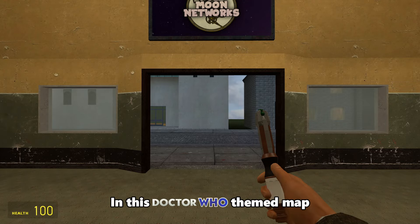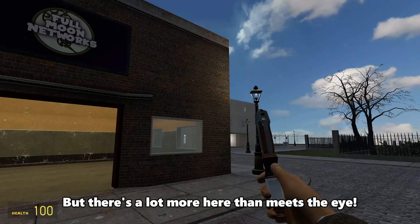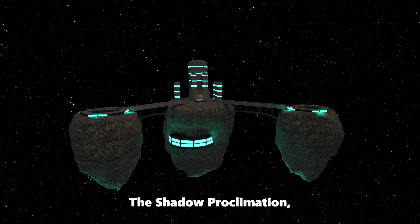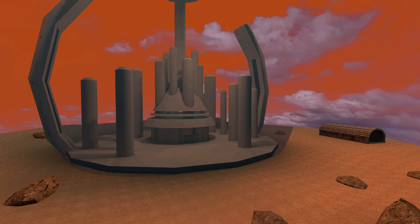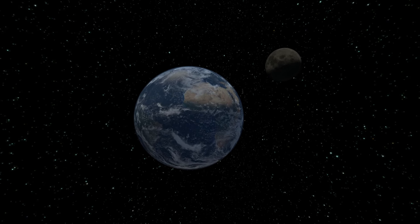Hello Fezwerers. In this Doctor Who themed map, you first spawn in this building on Earth, but there's a lot more here than meets the eye. Like this UNIT base, Dalek ships in space, the Shadow Proclamation, Trenzalore, and literal Gallifrey. And there's even been a recent update to the map, but I'll talk about all that in a second — I just want to focus on Earth for a minute.